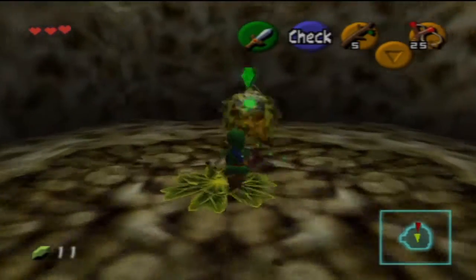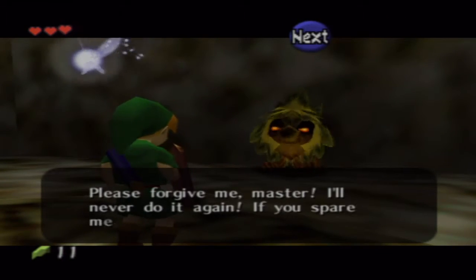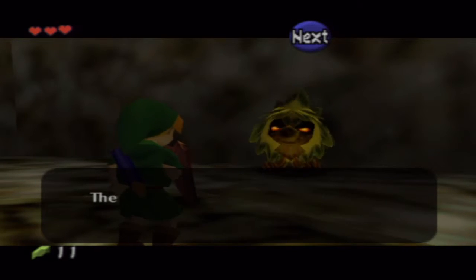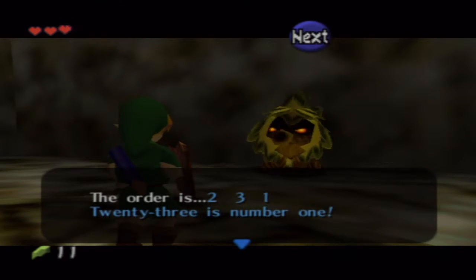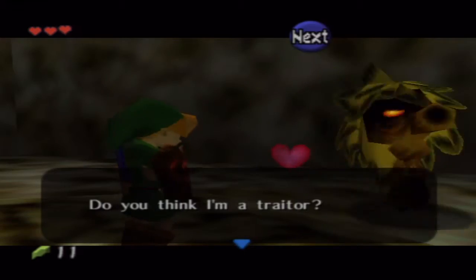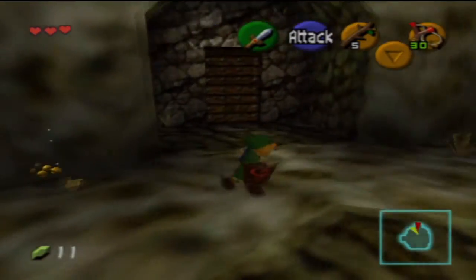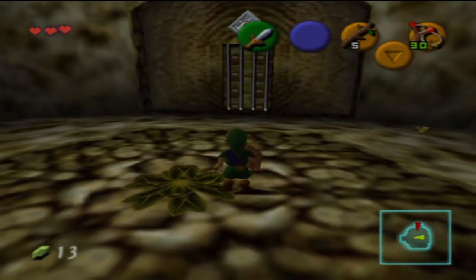We bounce the nut back and chase him. He says: 'Please forgive me master. You will never beat my brothers up ahead unless you punish them in the proper order. The order is: two, three, one. Twenty-three is number one — that's a good way to remember it.' This being my sixth, seventh, eighth, ninth time playing this game, I already knew that, but some people didn't. Always read the text in games you haven't played before — very helpful.